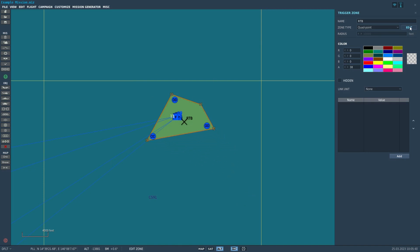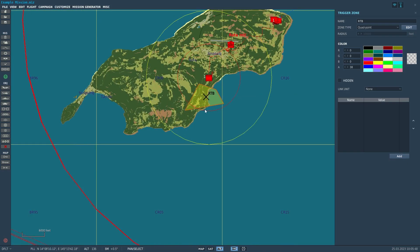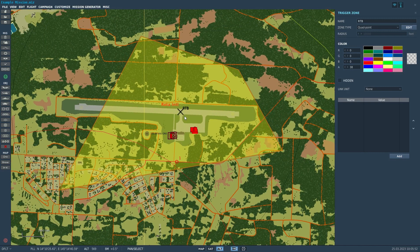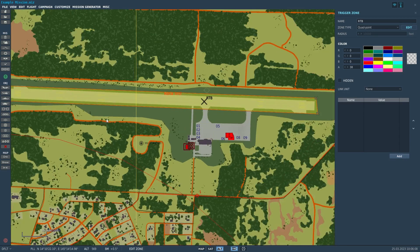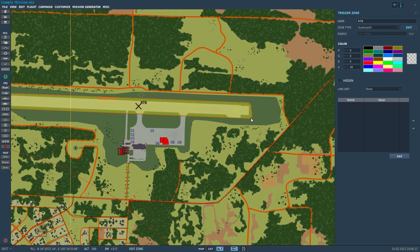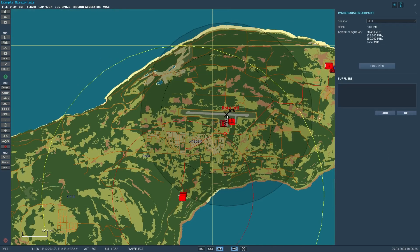One of my favorite uses for quad point is you can go to an airport like Rota, edit the quad point, and then set up the quad point around the airstrip. You can use this as an indication of if a unit is actually on the runway. Or if you need more general control, you can set it up so the quad point covers all the taxiways as well. Then you can use this logic in combination with other things to determine whether or not a unit is within the airfield and landed.